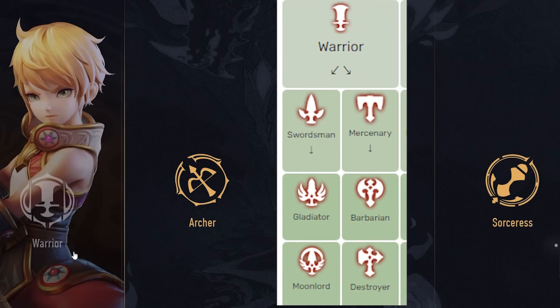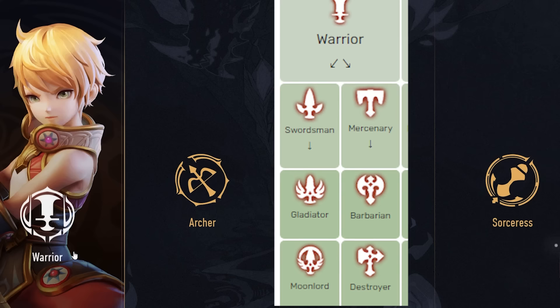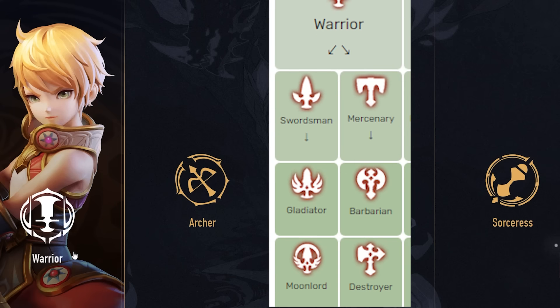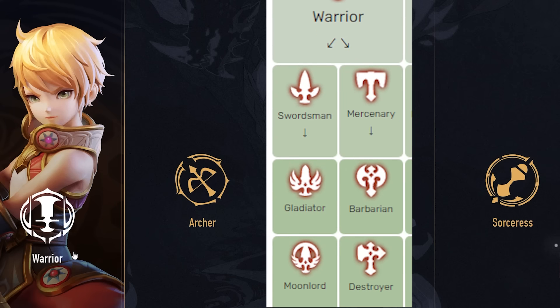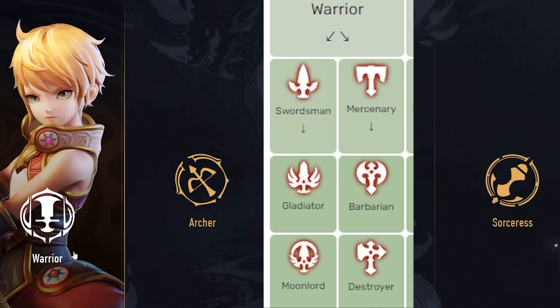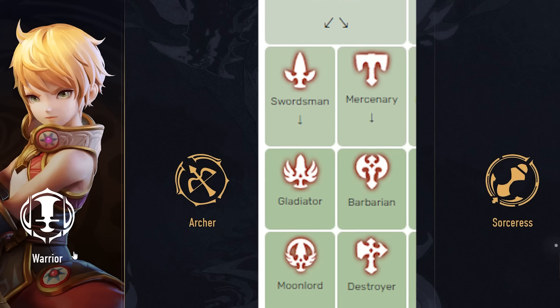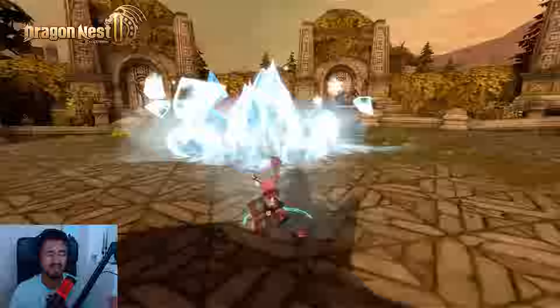For example, with the Warrior you can choose between two subclasses: Mercenary and Swordsman. If you choose Mercenary, you can choose between Barbarian and, later when you level up, Destroyer. If you choose Swordsman, you can choose between Gladiator or Moon Lord. There are a lot of classes to choose between and things can get confusing quickly — I didn't even know this game had this many classes.